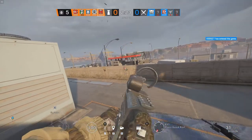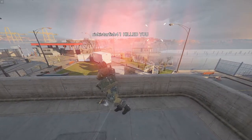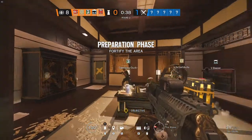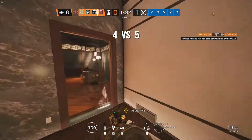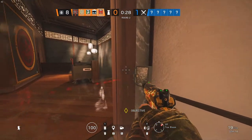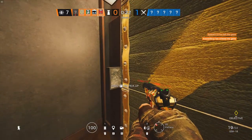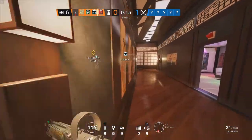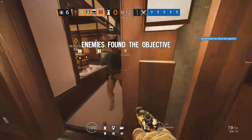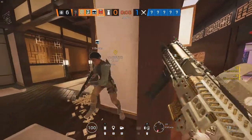Now let's discuss the thought process for trap placement. First, consider which route the attacker will use — think about which route is likely to be taken between building entry points and the objective. Second, consider where you would expect a trap to be placed, and then do otherwise. The most crucial factor for effective Kapkan trap placement is unpredictability. Consider spots that you as an attacker would check, and avoid those.